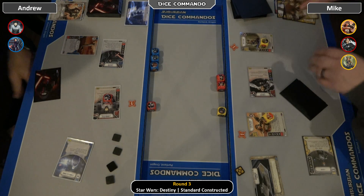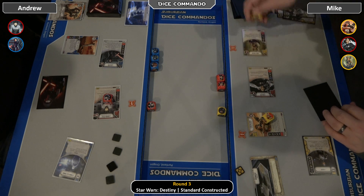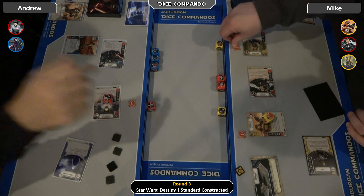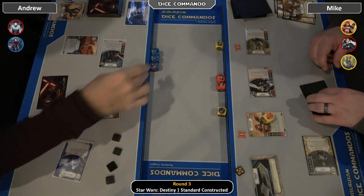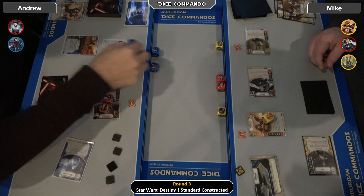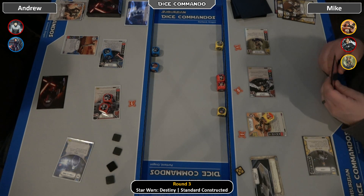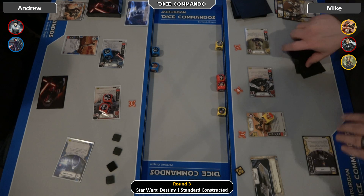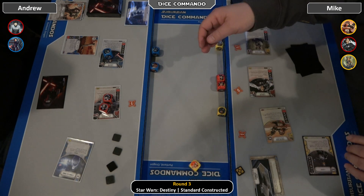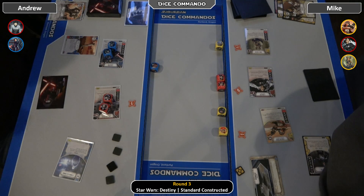Oh, there were only two cards dropped there. Andrew resolves the Price Special for three into Sienna. Remember: the Price special, if you control the battlefield, lets you not only flip but immediately resolve for plus one.